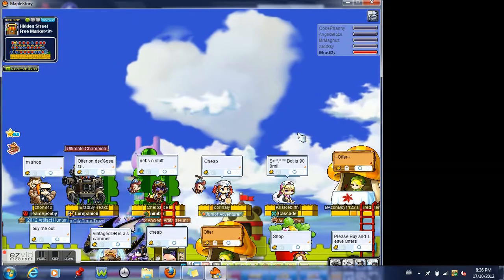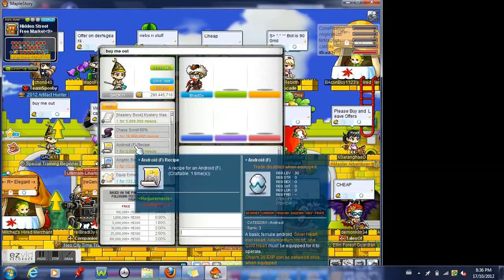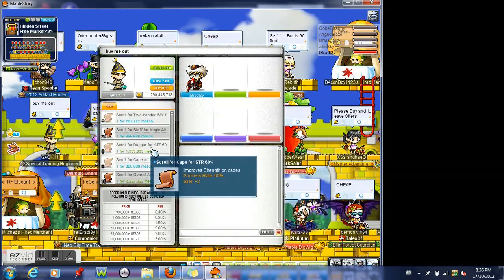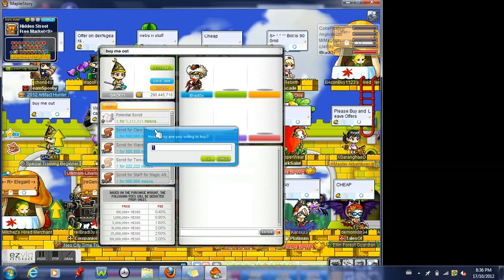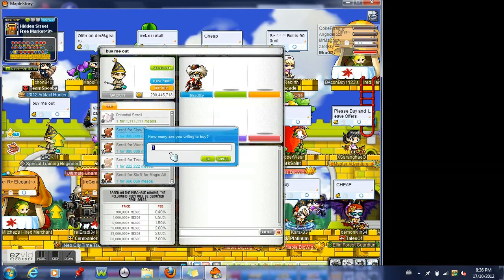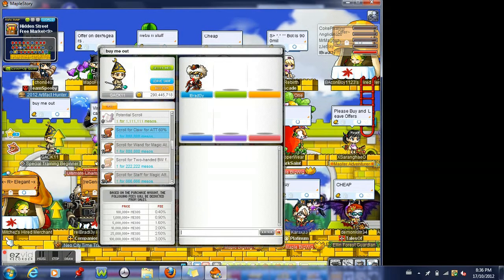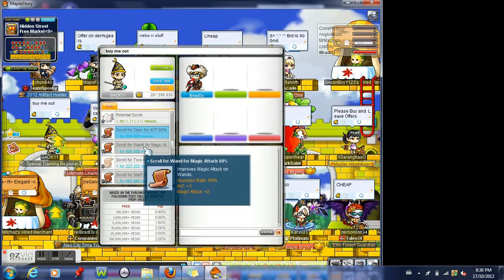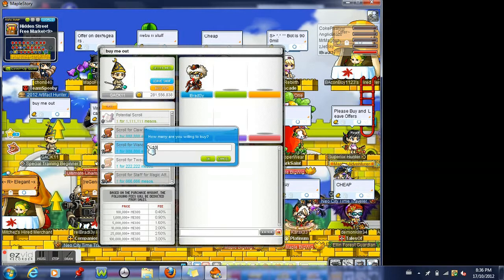So this guy — that other guy was selling them for like four mil as I said — and then I found this guy selling his scrolls for like around 800k. So I'm going to try buying a couple, maybe like ten of each. One was for claw attack 60%, one for attack.